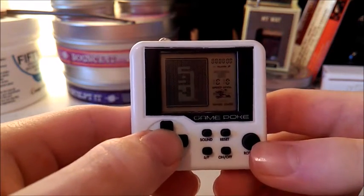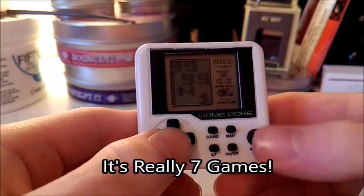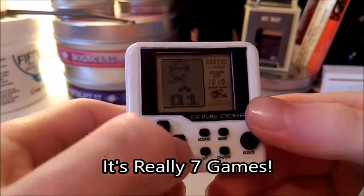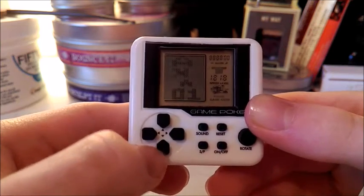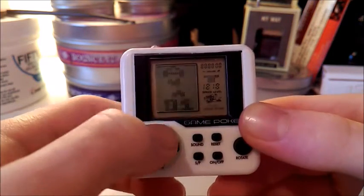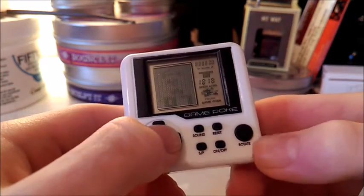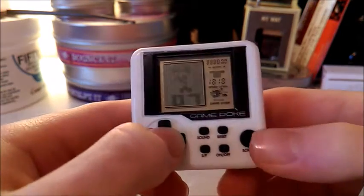The little intro screen loads up and it says '991'. Now on the game select screen, you can use up and down for difficulty or the level you want — you can go on level four, five, or six. You press this button to change levels.